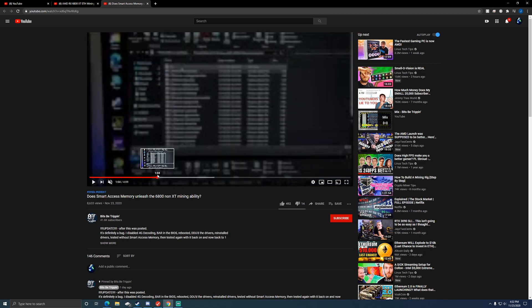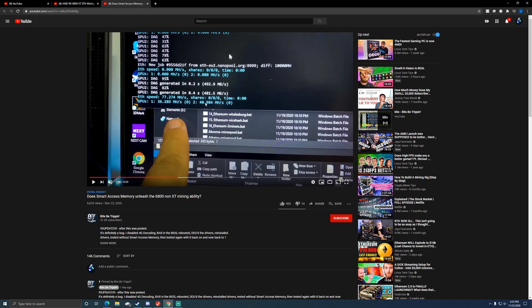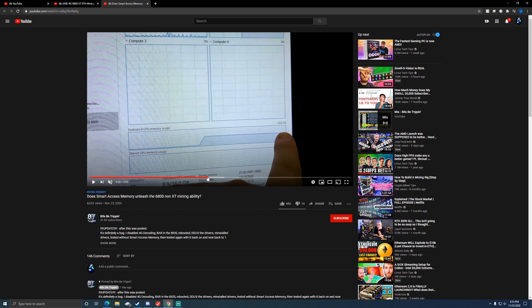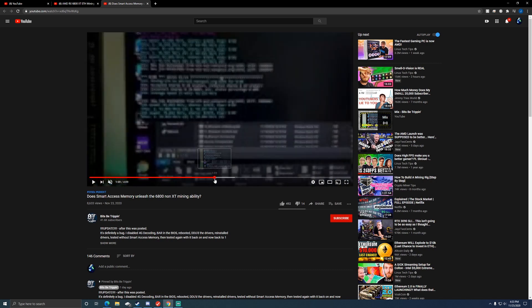But if we look at this other video from Bisbee Trippin, he has a 6800 non-XT and he's going to be doing the Smart Access Memory. So if you look at the beginning of the video, he's showing his miners with Smart Access Memory. You see how it has two GPUs when there's really one in the computer — it's splitting up and using more of the GPU's memory. What I gather from this video is it's got 16 gigs of memory and it was using eight.